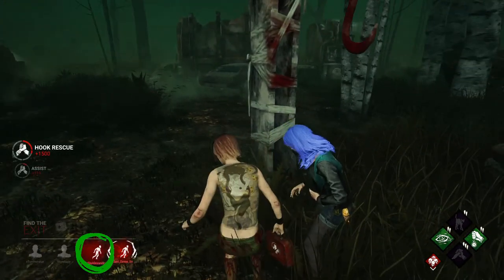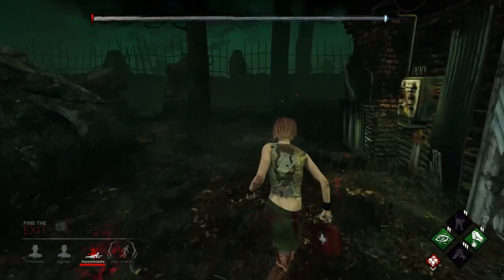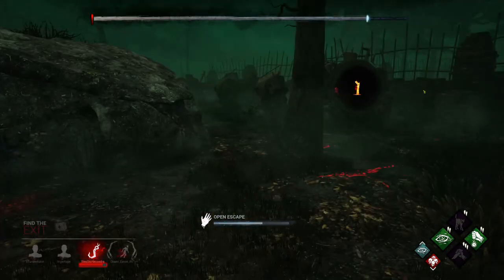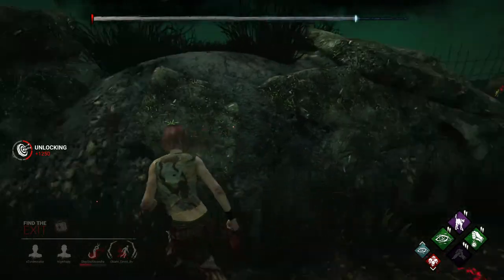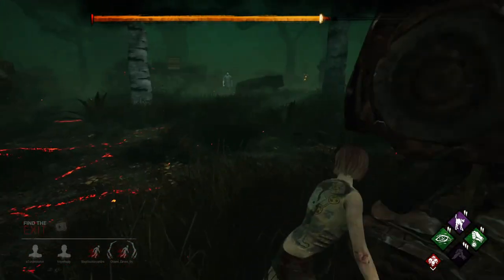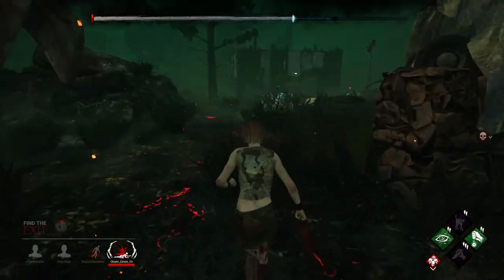As I pull Evie off the hook, one of our teammates gets injured — if he had NOED, we'd know right now with a big alert warning. It turns out Michael has Blood Warden — if the killer hooks a survivor while the gates are open, the entity blocks the exit for 60 seconds, and it can only proc once per trial. So the gate up top is blocked, but by me opening this gate after the survivor is already hooked, this gate won't be blocked and we could technically get out. However, we don't want to leave our friend stranded. Evie's only been hooked once so it's not a big deal if she goes down again. With Blood Warden only able to proc once, the 60-second entity block won't happen again. Blood Warden's got less than 20 seconds left on its timer, so this gate is going to open up very shortly — and Queen just got healed up.